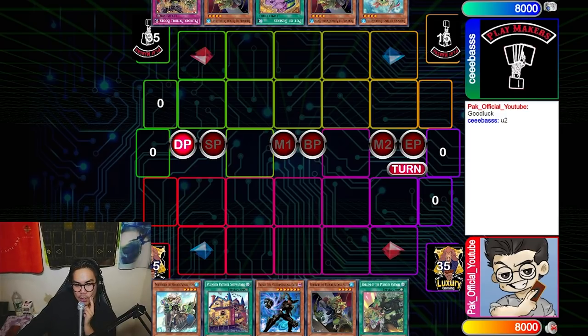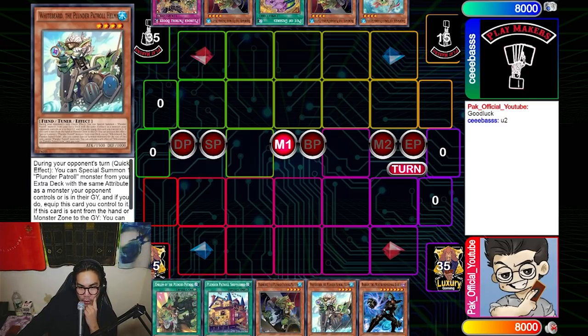I passed because he didn't know what I was playing and I had no idea what he was playing — I didn't want to show anything. In rogue, there aren't really many decks that can OTK you except for the Plunder deck, and that's only if they open the field spell. So I figured: if he doesn't OTK me, I OTK him.